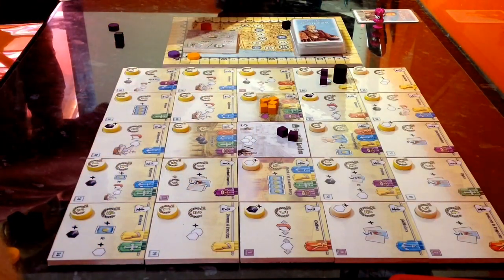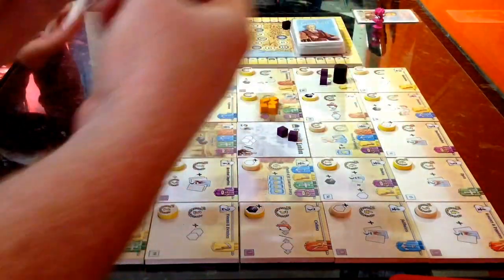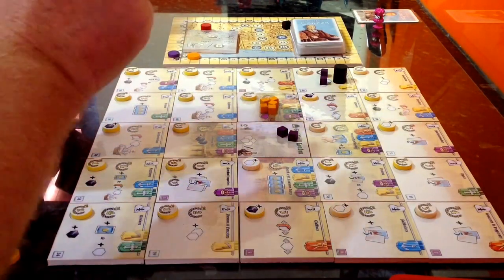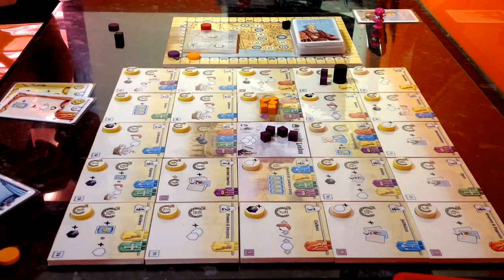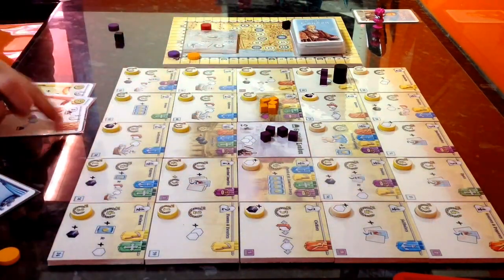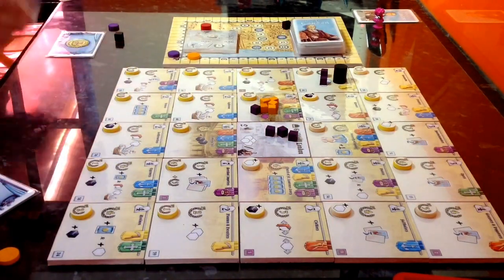That's the end of my go — I used my entire hand. Those go on to discard and I draw two up. Donna's going to use her two cards to bring two liverymen out onto the Guild of London, then use another card to put a cube onto the orange compass guild. She keeps one card and discards the rest.